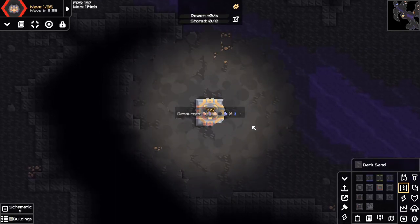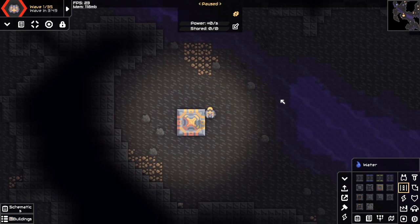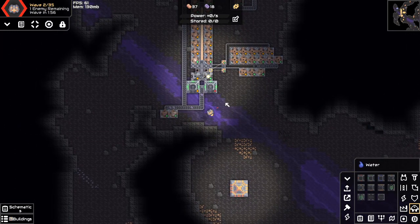One thing I noticed straight away is that there's barely any copper and lead around the core. I'm gonna have to set up some monos way earlier than usual. It feels weird making silicon before anything else, but it doesn't really matter because I'm gonna need these unit factories for defense anyways.